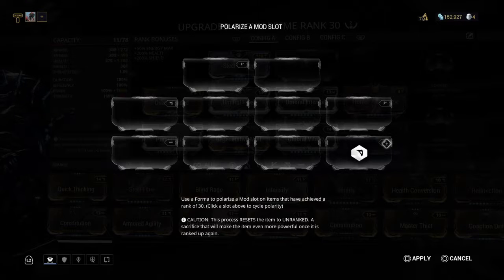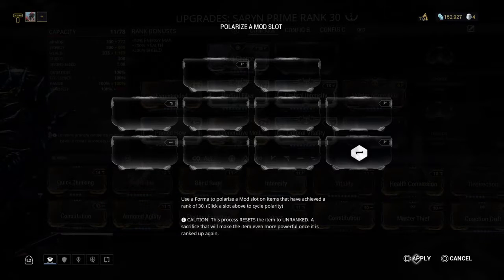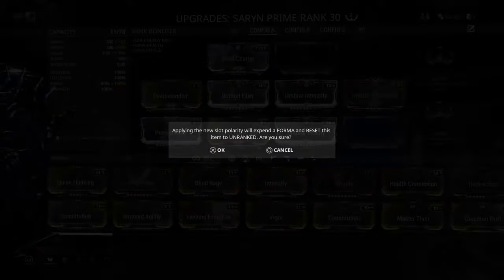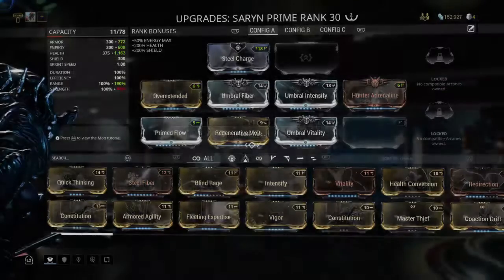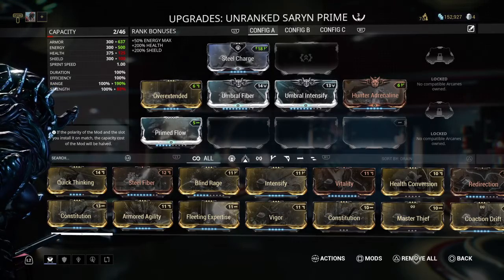I can continually cycle through all of these mod slots to set them to anything I want. You'll notice that the V symbol here is not showing up because it's already white — you're not going to polarize it to the same one. But I actually want to switch it over to the Naramon here, so I'm going to hit the button that says Apply. Are you sure? Yes. Resets everything back to where it was.